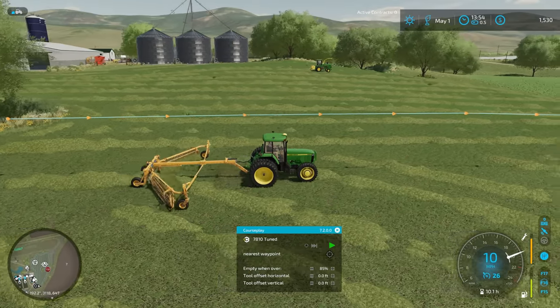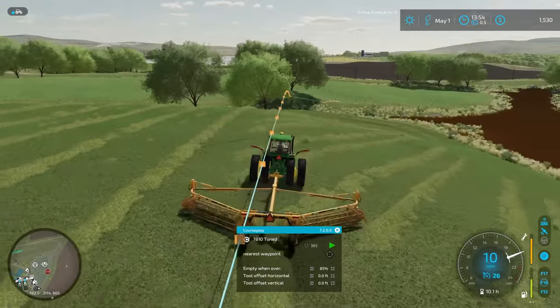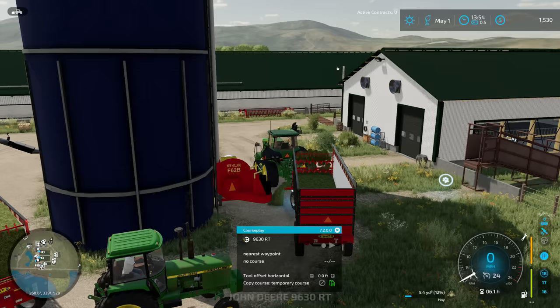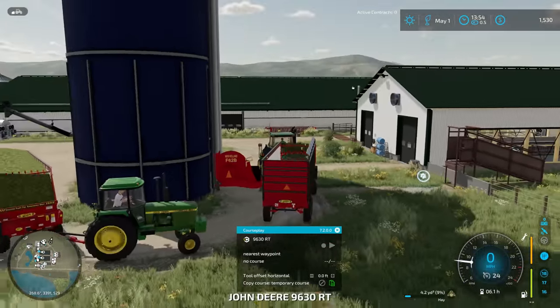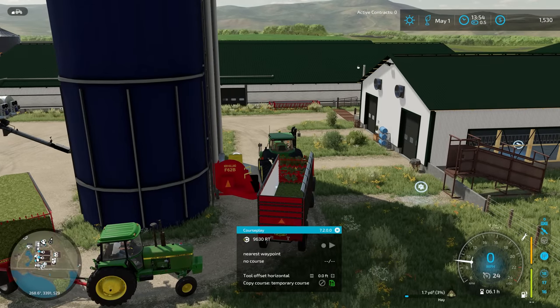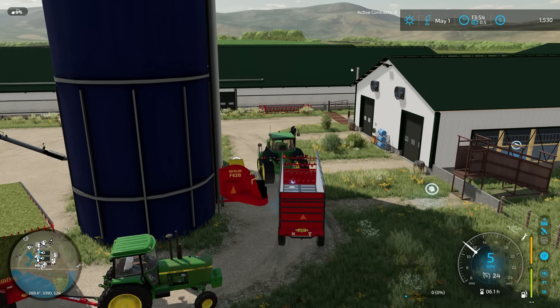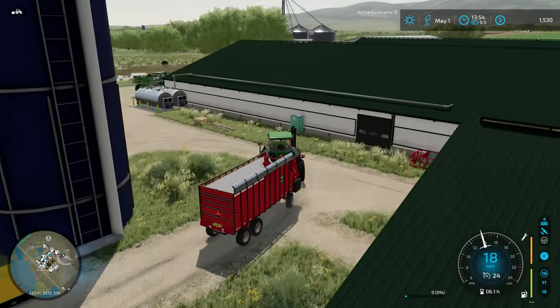And we've got the forage harvester out there waiting, which means our other driver is attempting to make his run back up here to unload its hay. Looks like he's waiting patiently in line. Since we're at 5% left, I'm just going to let this finish emptying out and we'll go ahead and drive this out of the way. And let's see if that 4440 figures it out and gets unloaded.